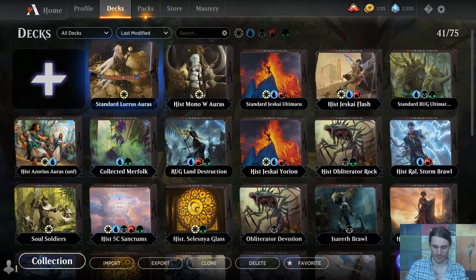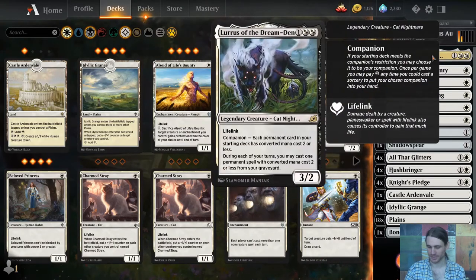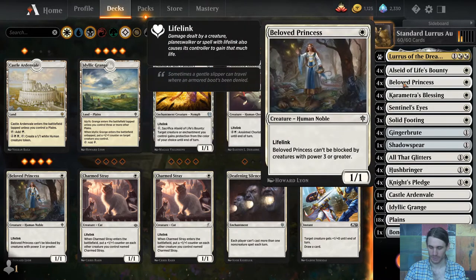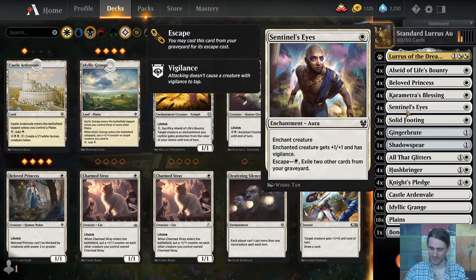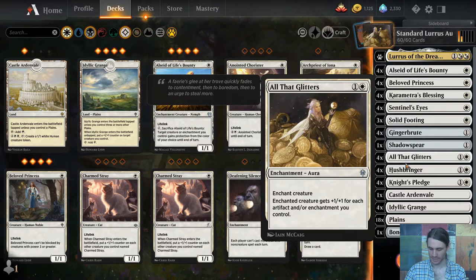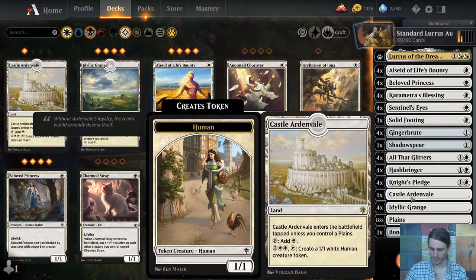Speaking of Karometch's Blessing, this is the deck that I'm running. I have two versions - when I'm grinding in Historic and when I'm grinding in Standard. They're essentially the same deck, though. This is Lurrus Auras. We start off with Lurrus, so all of the permanents in my deck have to be CMC 2 or less. I have 16 creatures: four Allseed, four Beloved Princess, four Gingerbrute, and four Hushbringer, which is a little awkward right now because of some of the cards in the meta.